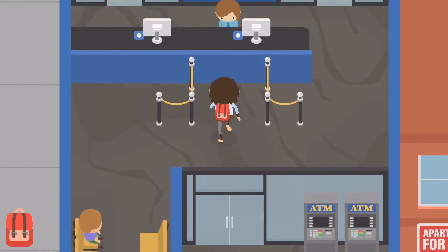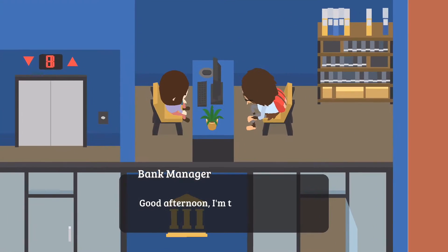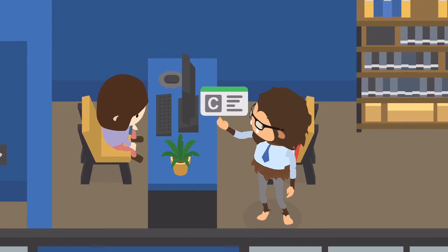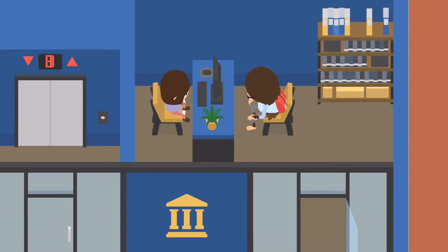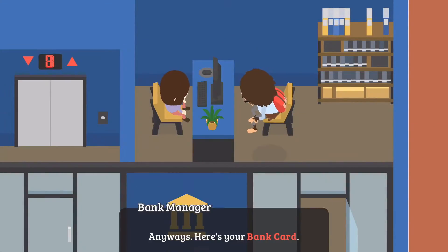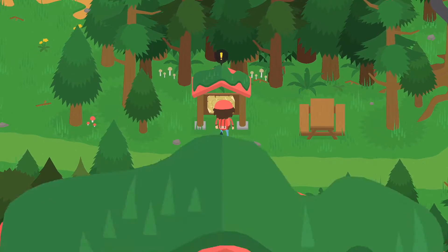When you come back the next day to open your bank account, you're going to need some kind of identification — specifically a driver's license. The lowest driver's license will be fine, that's all you need. Once you have that, they will ask you to sign your name, and then you have a bank account.